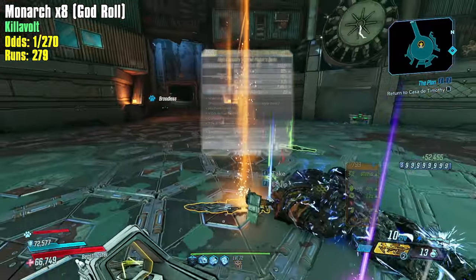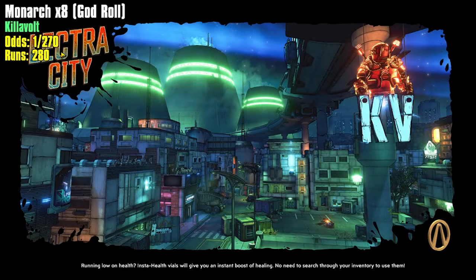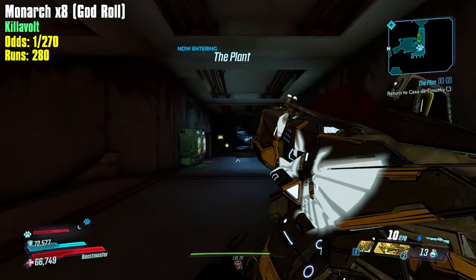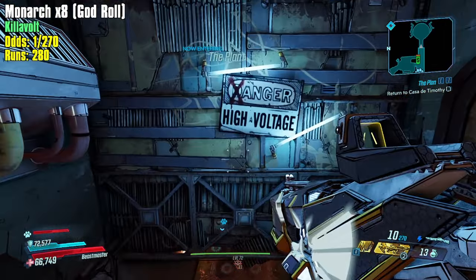I have faith in Kilovolt to give me what I want. I know he's thinking to himself 'I'm never gonna hand it over,' but I think over time he'll realize that if he just gives me the Monarch I'll leave. I ran an imperfect Monarch on this FL4K for a very long time because I had consecutive hits on it.